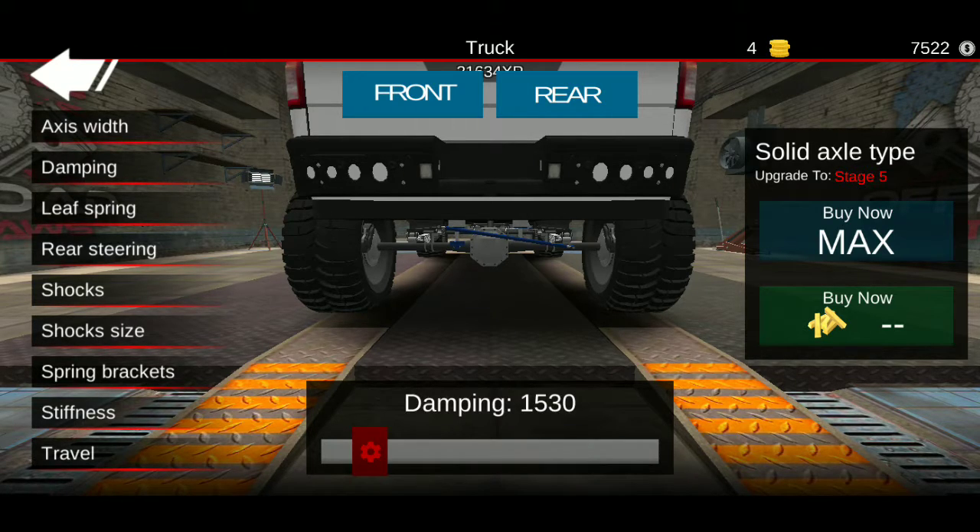Active 7, dampening 15, 30, 15. Leaf spring mount height: 0.02, 2. Stiffness: 18. Travel: 33.